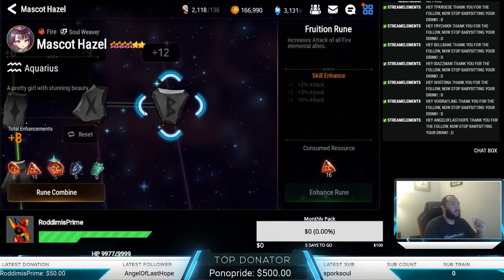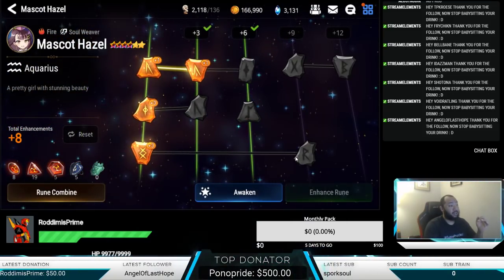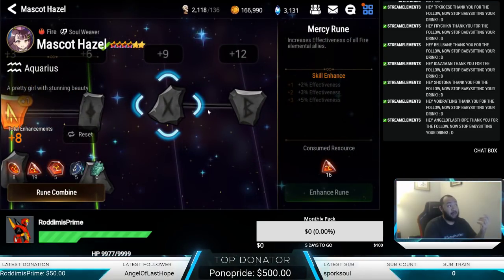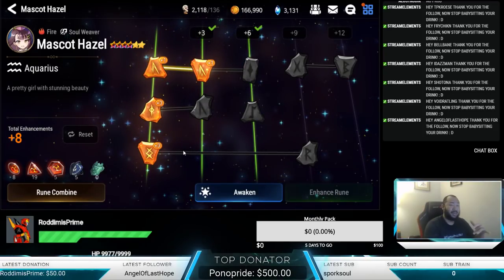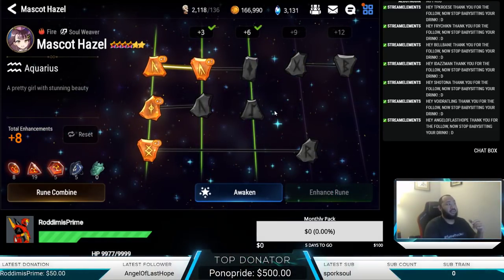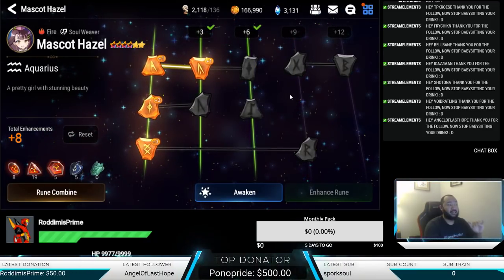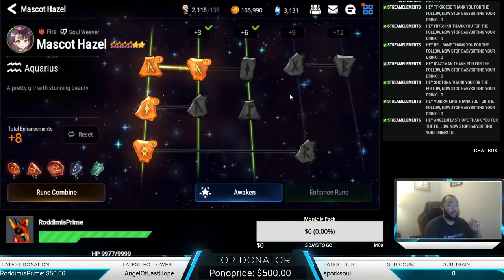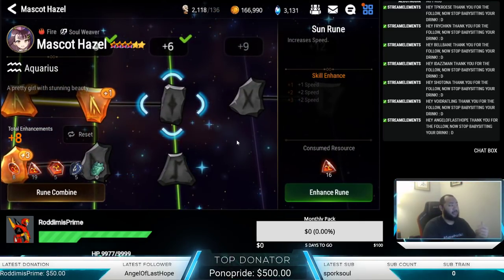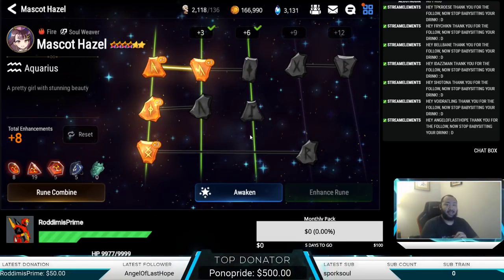I wanted to take a little bit of time to talk about her kit overall, because it's really nice and Hazel already has great utility. If you guys are looking for a fire healer, she definitely can be super viable. I'm really enjoying what she brings to the table with her specialty change kit. It's definitely not a mandatory do-this-no-matter-what type deal, but if you guys are looking to expand your roster, Mascot Hazel definitely can be the one for you. She could even be effective in Guild Wars with the combat readiness increase, but that's going to require some testing. That's all for today — ask any questions in the comments below, and we'll see you guys in the next video.